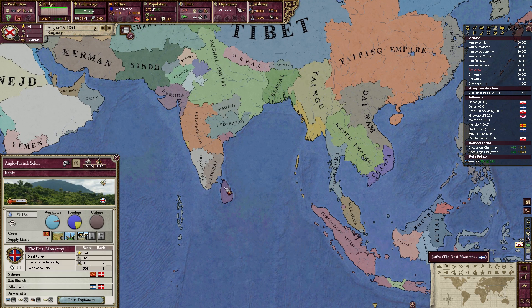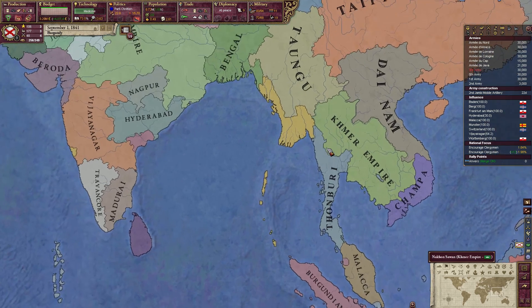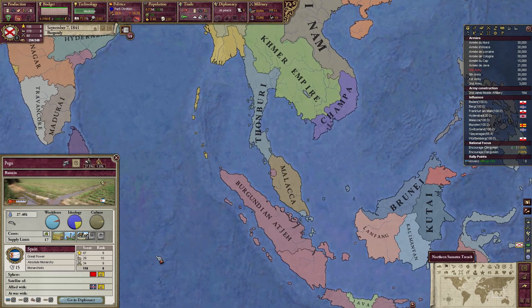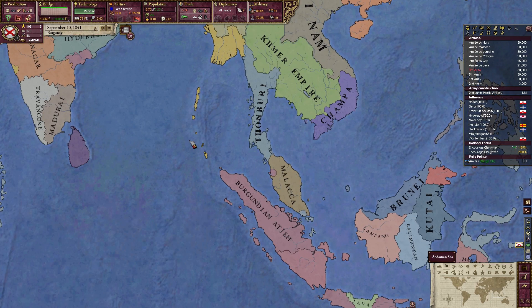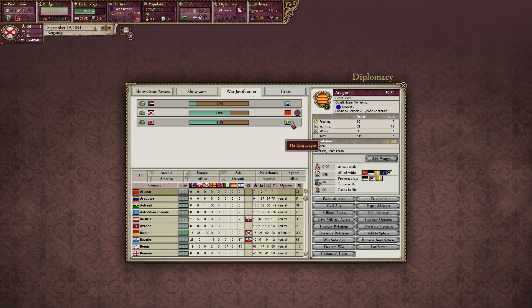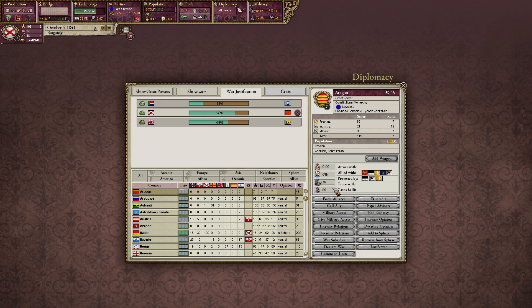I like that the Dual Monarchy only has the Ceylon area — nothing on the Indian mainland. The closest colonial rival we have would be Spain, but Spain is only the eighth greatest power on earth, so I have a feeling they won't be the strongest. Speaking of Spain, Aragon could be a fairly decent ally. The Japanese Empire is attacking the Qing Empire, and Transcap is attacking Suatzi — interesting moves.